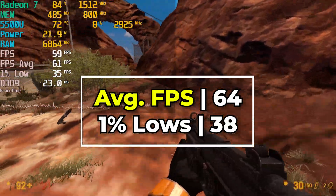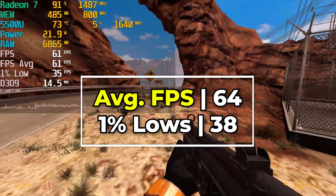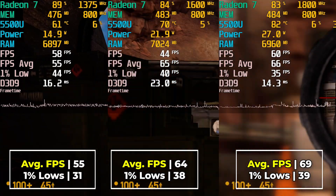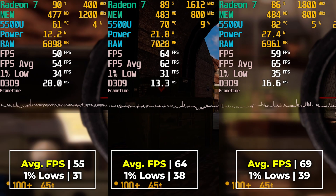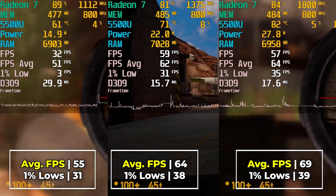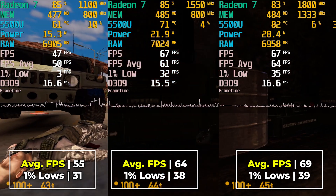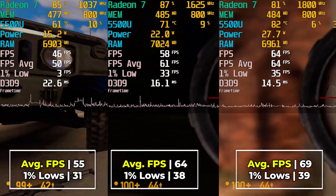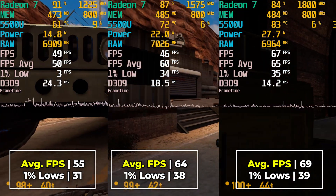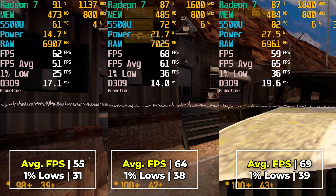We're going to see right now, side by side: stock, the balance preset at a TDP of 22 watts, and the performance preset which sets the target TDP of 28 watts. You can see all the different TDP settings side by side. Overall, the averages and 1% lows do get improvements across the board, though the balance preset pretty much gets you the vast majority of the increase — you don't really need to go all the way up to the 28 watt TDP, especially because the temperature difference between all three TDPs is pretty noticeable. None of the settings at the full 1080p resolution felt that great to me.